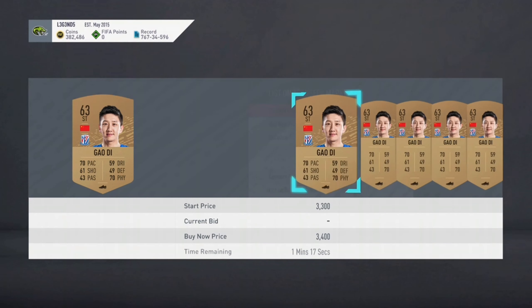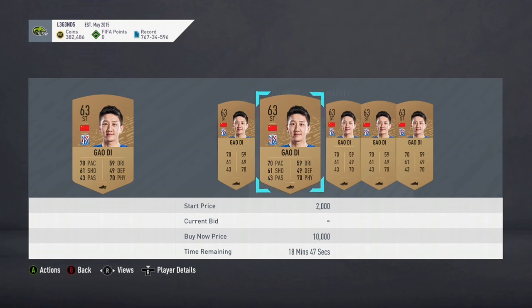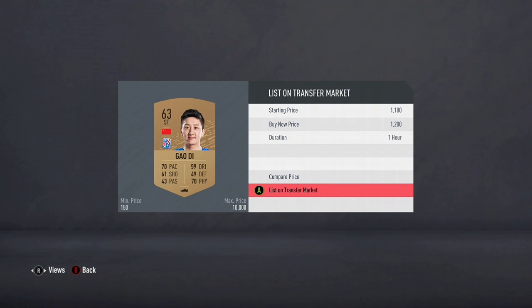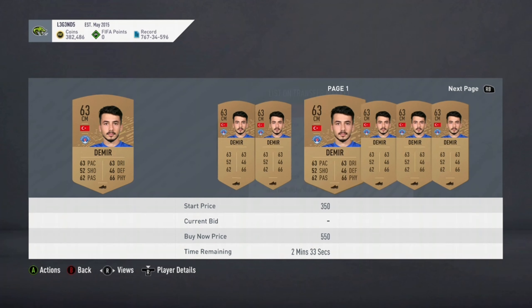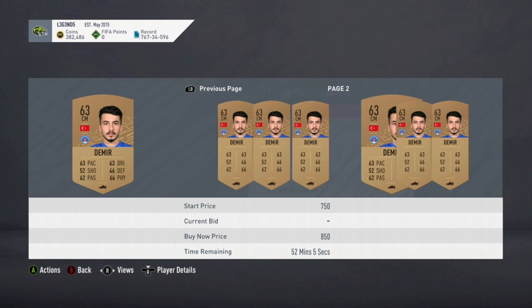Oh look at him — 2.5k! He's worth 2.5k, and this other one is worth 1.2k. That literally made back all the coins from all the packs I've opened so far. The rest are easy 200 coins.